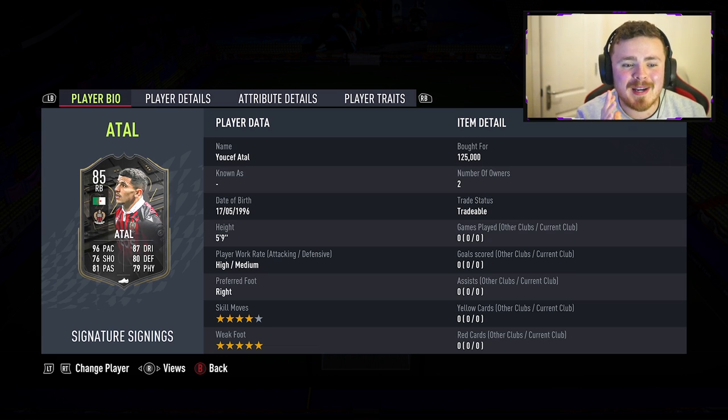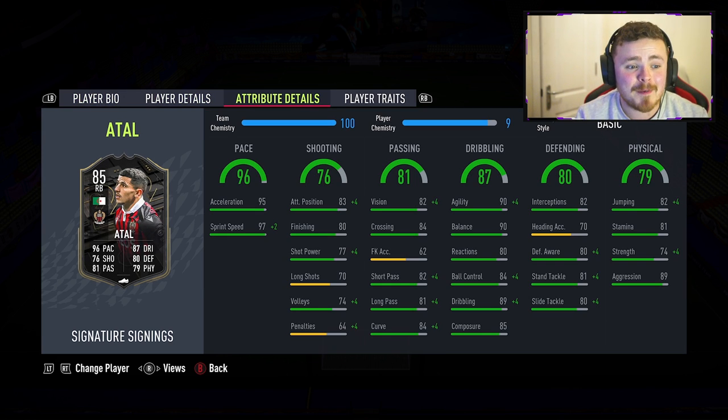125k is what this might cost. He's 5'9 with high/medium work rates. The pace is essentially maxed out, dribbling is fantastic — a very well-rounded card in all fairness. The physical and defending are somewhat on the low side. If playing him as a right back, I'd recommend a ChemStyle to boost that up. Going forward, he's not going to be super clinical — 80 finishing, 77 shot power, decent passing and dribbling stats. It's kind of a missed opportunity.